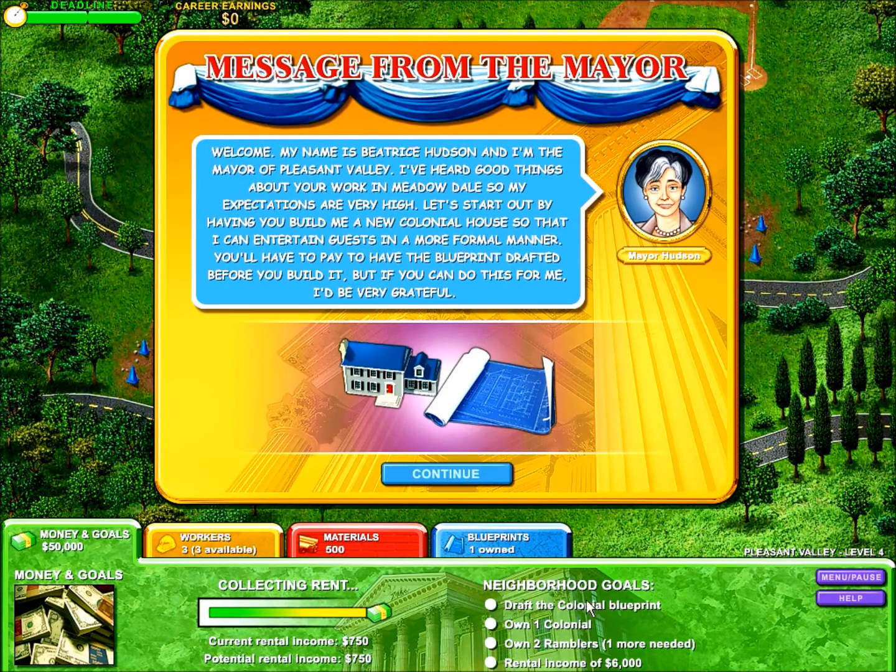The goals in this level are to draft a colonial blueprint. My name is Beatrice Husden, I'm the mayor of Pleasant Valley. I've heard good things about your work at Meadowdale, so my expectations are very high. Let's start off by having you build a new colonial house so that I can entertain guests in a more formal manner. You'll have to pay the blueprint drafted before you do it. If you do this, I'd be very grateful.